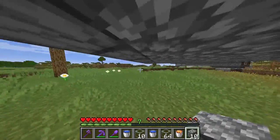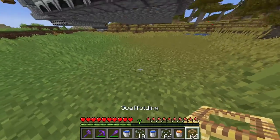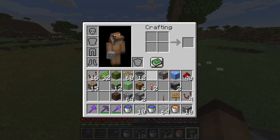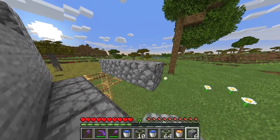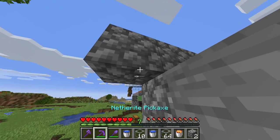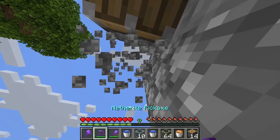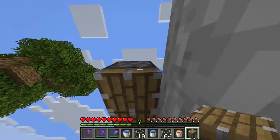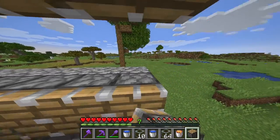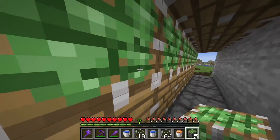Now we're gonna go back to the front here and we're gonna place some pistons. So you're gonna take your scaffolding, go up like so. Now you're gonna branch out and get your cobblestone. Make a row of cobblestone like so. Now you're gonna place a cobblestone block here and start placing standard pistons here like so — not sticky pistons, standard pistons. And on top of the standard pistons you're gonna take your sticky pistons like so.